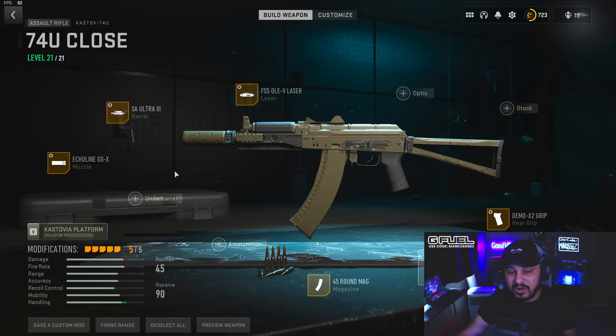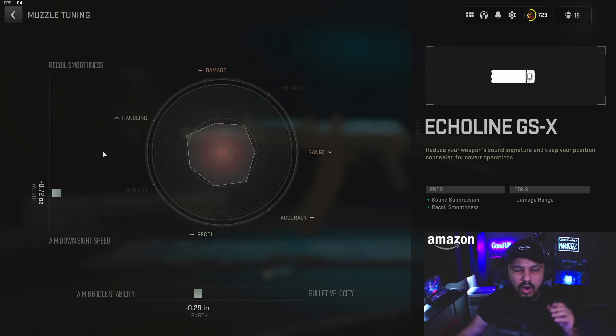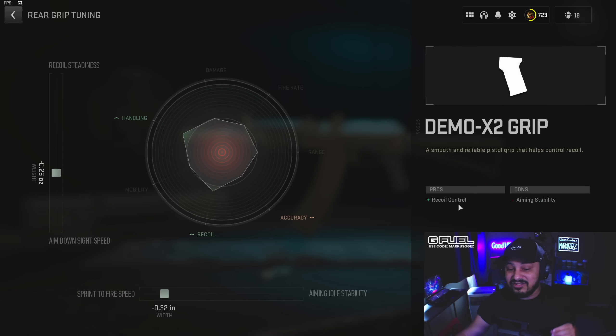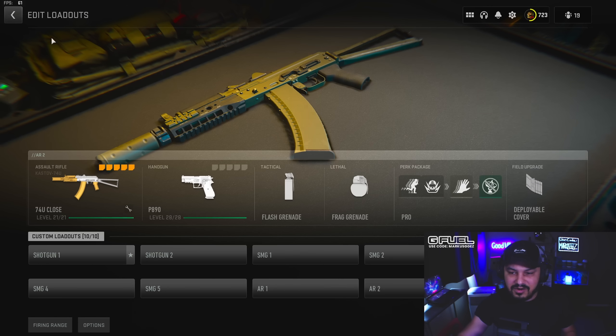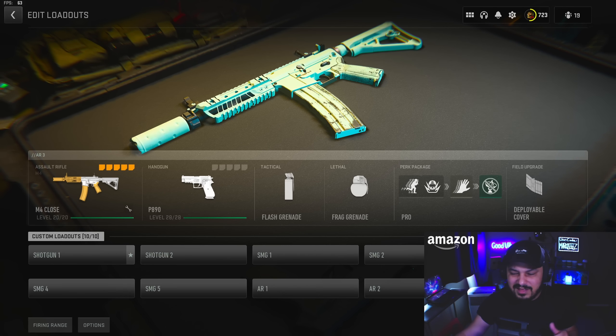The next weapon is the Kastov 74u — the second best assault rifle for close range in DMZ. This thing is amazing. Just like the Vaznev, it's one you can find on the ground through AI in Al-Mazra. You can kit this thing out and be good to go. It isn't as good as something like the ISO 45 — an SMG built for close range is usually going to be better — but if you like ARs or want to pair it with a sniper, this is a good option.